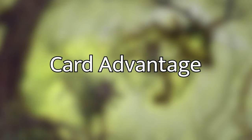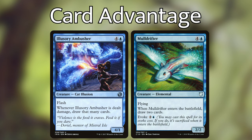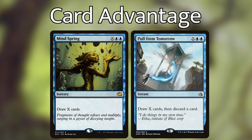We already took out Masked Admirers and Bontu's Ornament, but as for additional card advantage, we can probably stand to lose Illusory Ambusher — which is pretty good — and Moldrifter if we really have to. Only pull Moldrifter as a last resort. Moonspring can be traded out for Pull From Tomorrow, which is an instant instead of a sorcery, and the cost to upgrade it — which is discarding a card — feels a lot less bad with our commander being able to return Mutate cards to our hand from our graveyard.